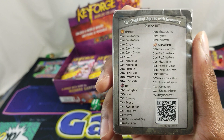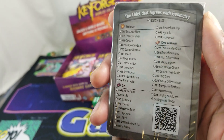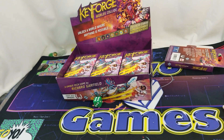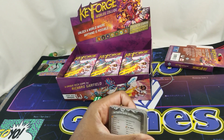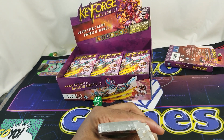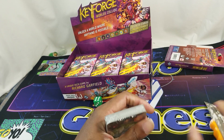We have the chief that agrees with geometry. What's in here? Brobnar, Dis, and Star Alliance. Star Alliance usually good for some house cheating — let's see if that's the case right now.